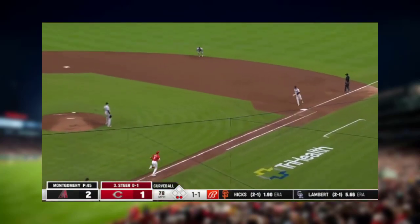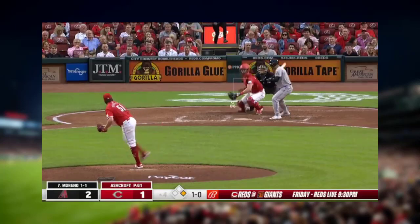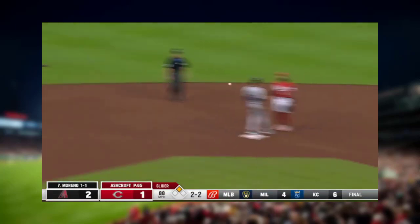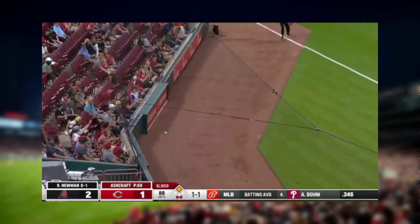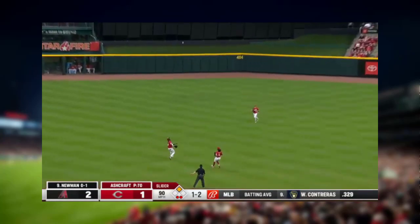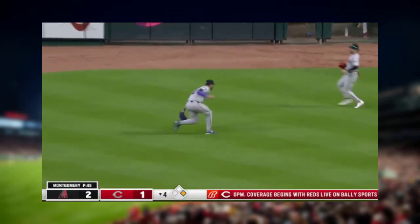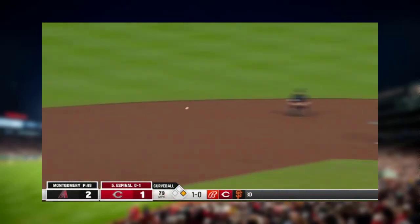Rolled weakly to second — Reds in order. Suarez goes, pitch misses, throw down — safe. To short, that freezes Suarez. Strike two. Shallow center, De La Cruz going out. Crack to left, deep in the gap, Stevens. Hard ground ball, Newman on the backhand, jump throw short way — they got him.